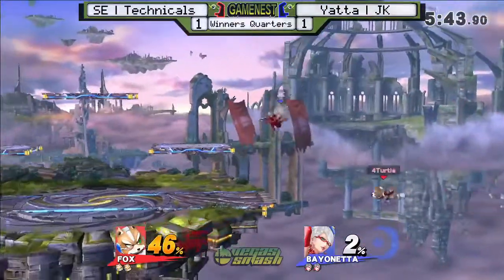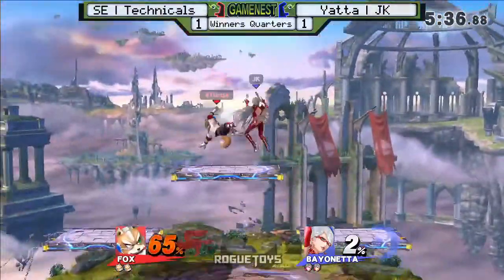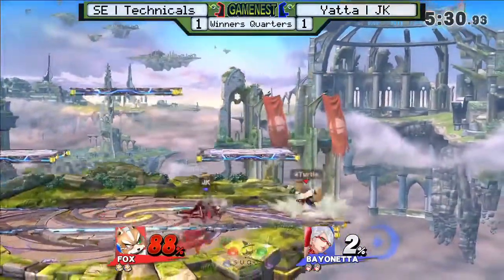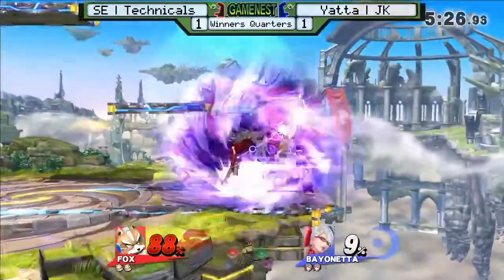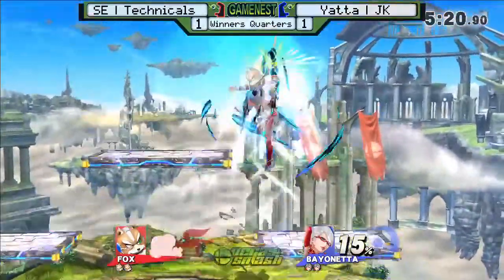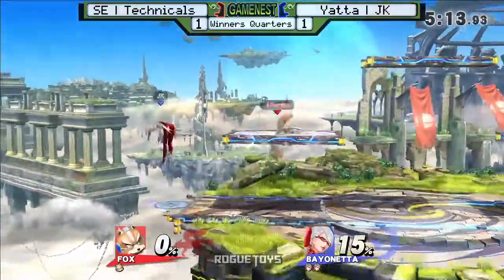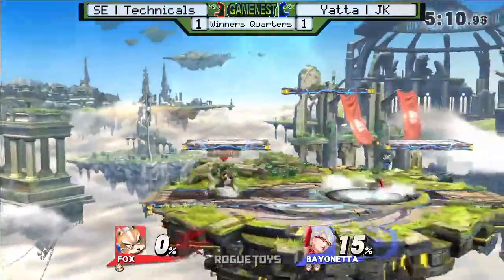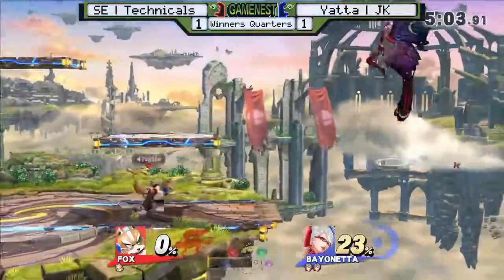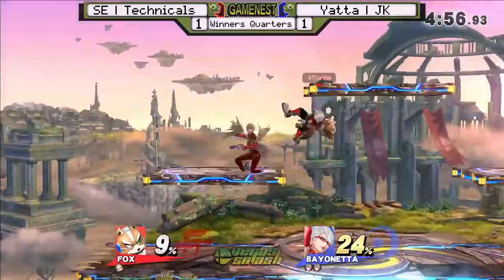I think he wants to clean this up quick. How to edgeguard with Bayonetta: go off stage, hold A — there you go, you did it. Got the witch time and that's it! He tried to mind game with the taunt out of witch time to force Tech into something. Someone in the background calling out 'You're not Zack!' — because Captain Zack has a monopoly on taunting. No other Bayonetta can taunt or else you're accused of being a copycat.